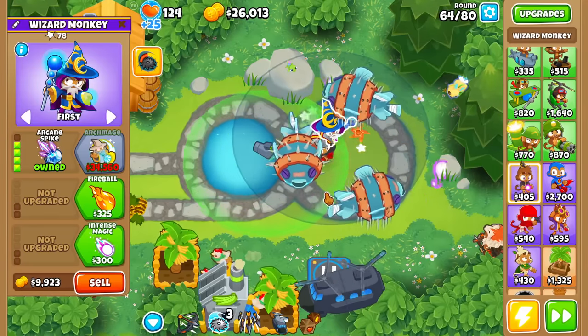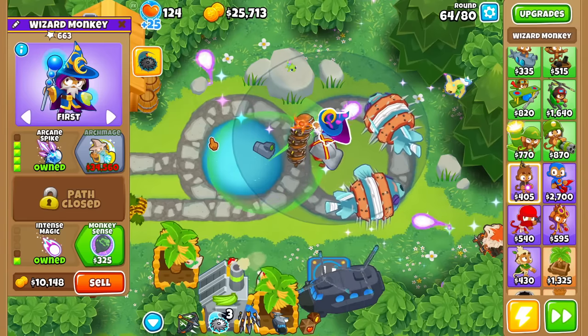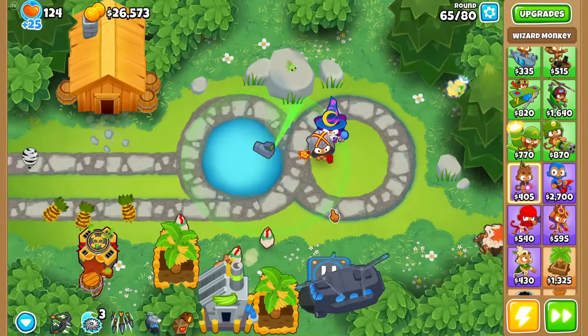Speaking of Magic Monkeys, let's try an Arcane Spike. The main bolt, I think, is pretty strong with it. Also, seeking — guys, anything that's seeking is pretty darn good.